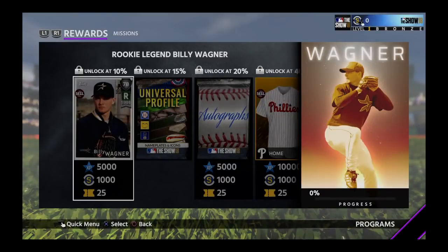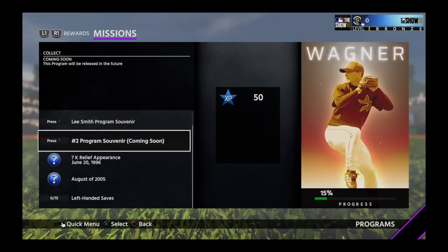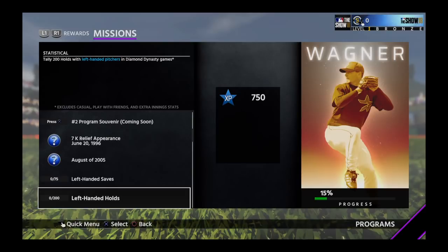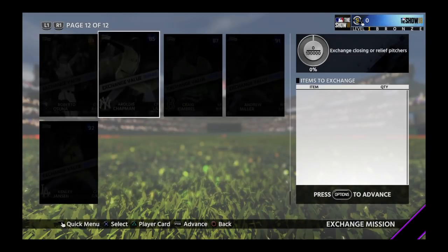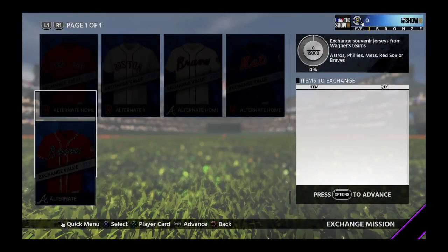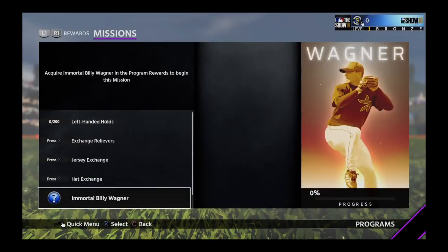Billy Wagner — 78 overall, then 88, then 99. Lee Smith career arc is required, plus one more career arc coming. Tally 75 saves with left-handed pitchers in Diamond Dynasty, and tally 200 holds with left-handed pitchers in Diamond Dynasty. Exchange relievers for 130,000 — most expensive is Kenley Jansen at 100,000, and Andrew Miller is also 100,000. Jersey exchange requires 15,000, with a highest value of 775,000. Hat exchange requires 5,000, with a highest value of 100,000.